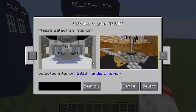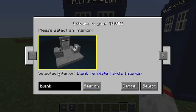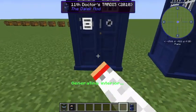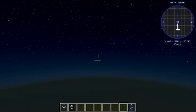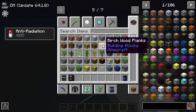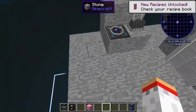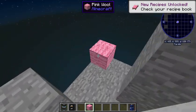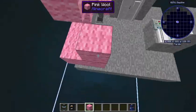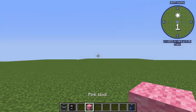Another feature is you can search for a blank interior - they give you a couple of blocks to stand on and basic stuff and you can just build off it. So if you wanted a pink wall TARDIS you could do that. It just shows you the customizability of this mod.